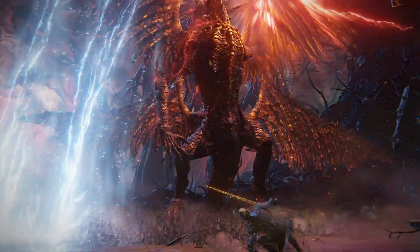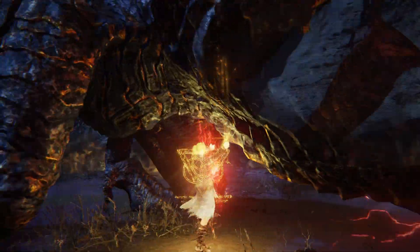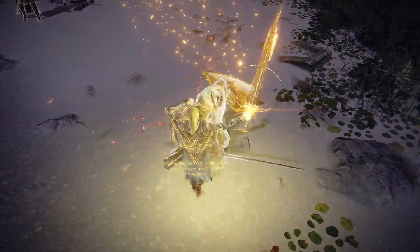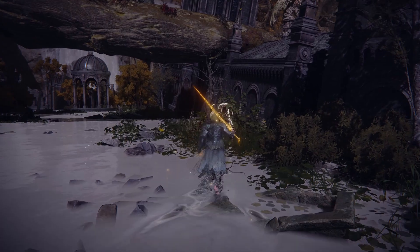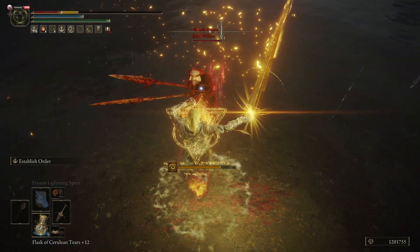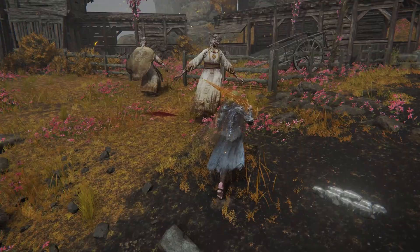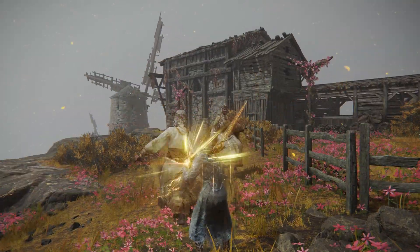I've been playtesting the golden order greatsword for a little while now, just about to sit down and make the video, and then the night before I do, the sword itself gets a nice fat buff. Before this buff, the weapon skill 'Established Order' was kind of a meme — it was pretty funny to troll people with, and actually pretty effective since it had hyper armor on the initial cast. But now with the buffs, we're gonna be diving into how good this weapon can be.